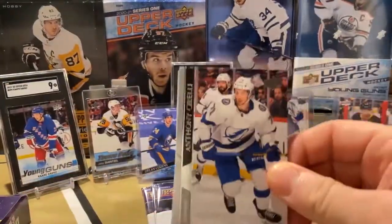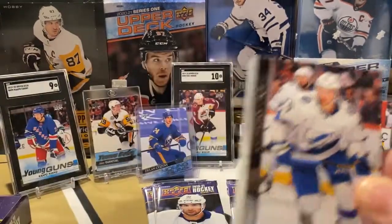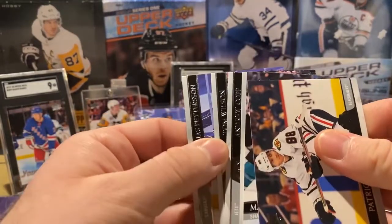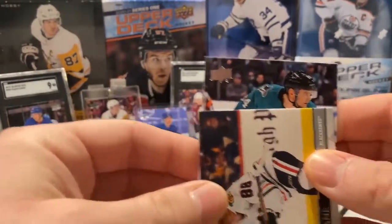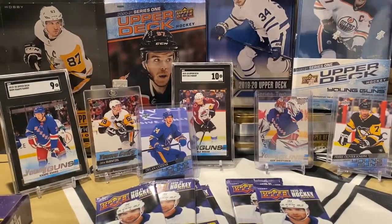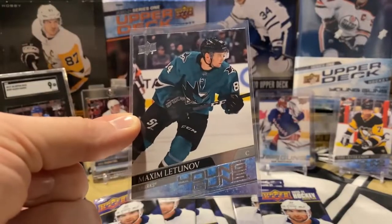We've only hit two Young Guns so far — one's Dylan Cozens. Looks like we got another one here. Starts with an M, I think it's a Shark... Shark, yep. Maxim Letunov. Not too bad. Lots of Sharks Young Guns in this box — I think there's four Sharks Young Guns in Series 2.